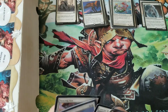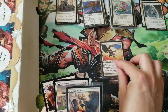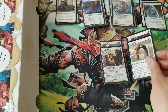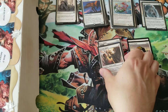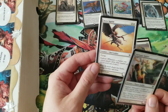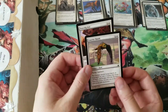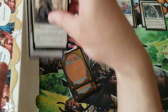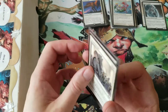All right, so now let's grab this pile here — that's A and square. So A comes with A. Everything else comes after A, so I'm going to put it all over there. Now there are two, and I can sort them. Akrasan Squire comes before Avon Squire. Boom. Courier Hawk comes before Fencing Ace. Boom. Generous Gift comes before Gleam of Resistance. Boom.